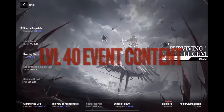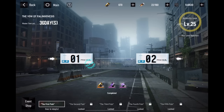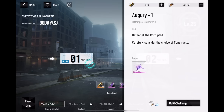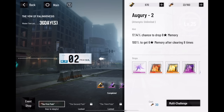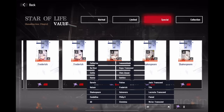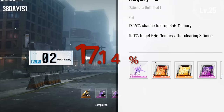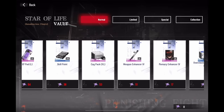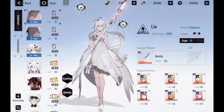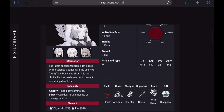Finally, at level 40 you'll unlock event content — this is going to be very important for progressing your account. Once you're in the event section, you'll want to use the majority of your serum to obtain event currency through the currency farming stages. I recommend using characters that you need to level for these farming stages as they provide a decent amount of experience. Make sure not to use your serum for the memory stages, as it's generally not worth it since you'll get a lot less event currency. If you really need 6-star memories, you can just use the currency from the farming stages to buy the memories you need instead of coping on a 14% chance at a random 6-star memory. You can also use event currency to buy different materials in the shop to build your character roster. For more information on what memories to use on specific characters, I highly recommend visiting the Great Ravens website, where you'll find everything you need to know on how to build your characters.